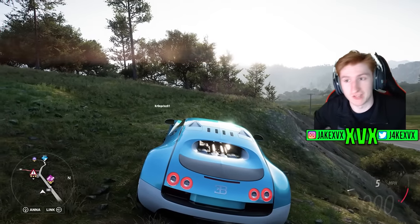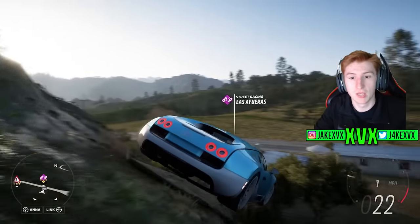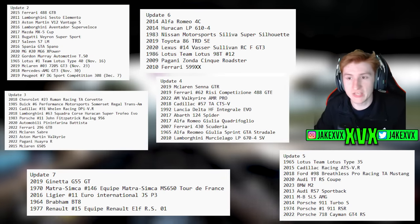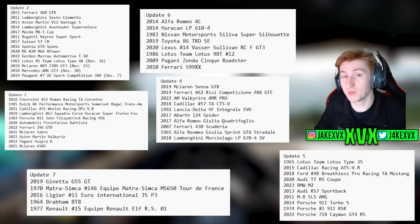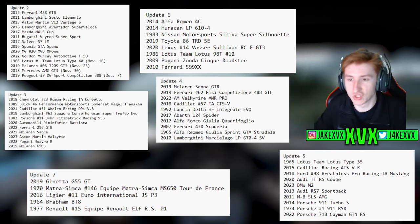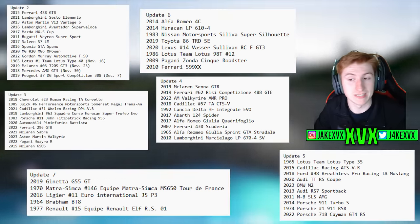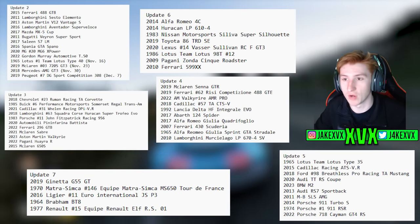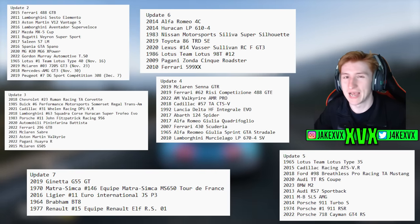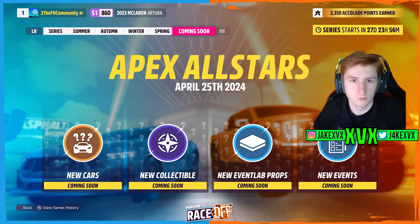Another thing to consider is Forza Motorsport. There's definitely been a correlation between what cars Motorsport gets and what Horizon gets — they've mixed and matched cars between both games. Looking at all the cars added to Forza Motorsport since its release, we can factor in track cars that could come to Horizon 5 that aren't already in it. Some are in Horizon 5 already, but some that have been added to Motorsport haven't reached Horizon 5 yet — those could be perfect for any road-going Apex cars.